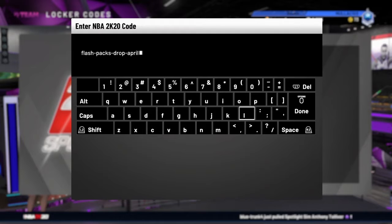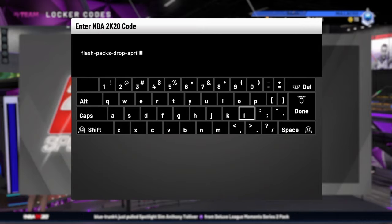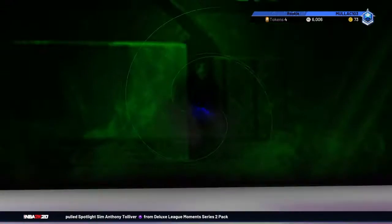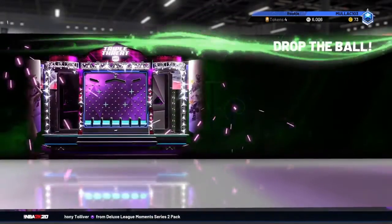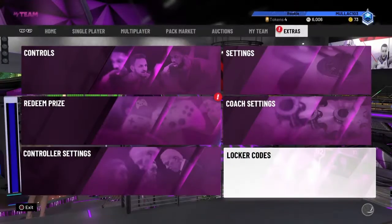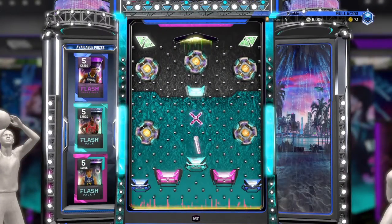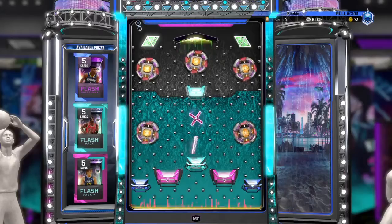What's going on guys, got another locker code for ya — flash packs drop in April. There's a chance at flash packs but I've never gotten anything good from a flash pack. The highest I've gotten is maybe a ruby, so let's hopefully get some tokens on the way down.